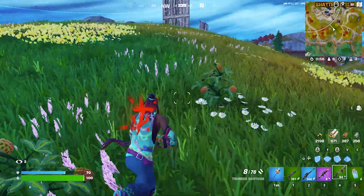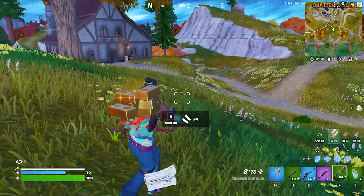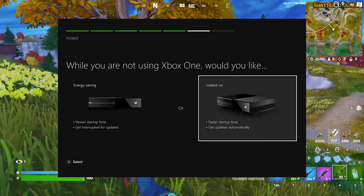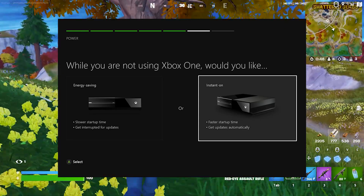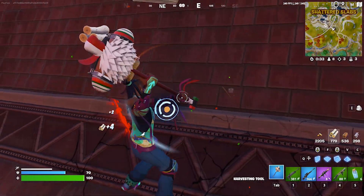Next, check your console's power settings. Some consoles have a power saving mode that can cause issues with loading time. Make sure that your console is set to performance mode instead of power saving mode. That will help in giving more power output from the console, which will eventually decrease the loading time.